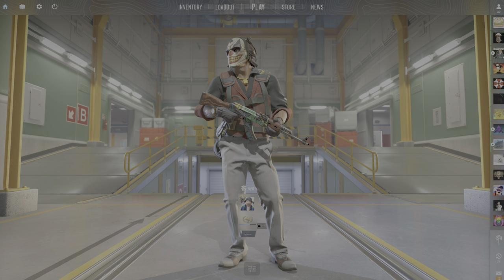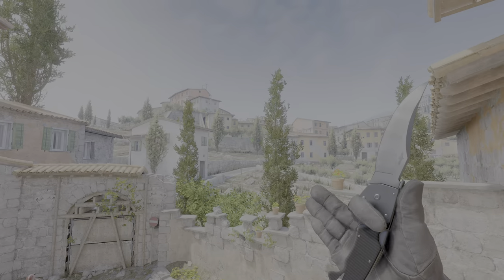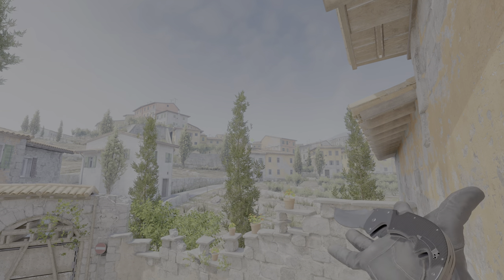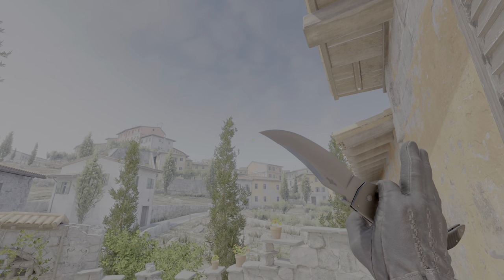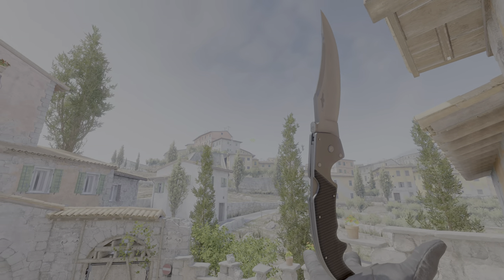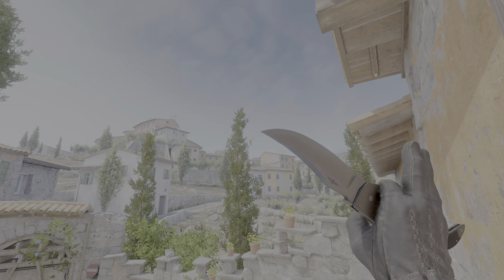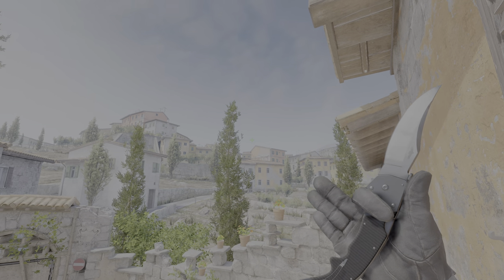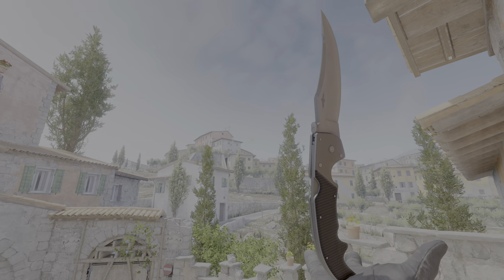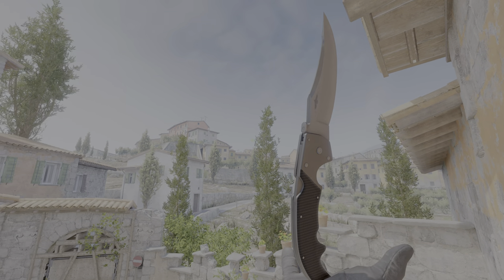Next up, a knife that arguably could be more goofy than the Shadow Daggers — which is the Falchion knife. The pullout is okay, especially if you inspect straight away. I'm not a huge fan of the regular inspect, but the rare inspect animation is really cool — you're literally balancing it on your hand. During the CS2 beta, rare animations were happening pretty much all the time, so you could basically balance the knife on your hand throughout the whole map.